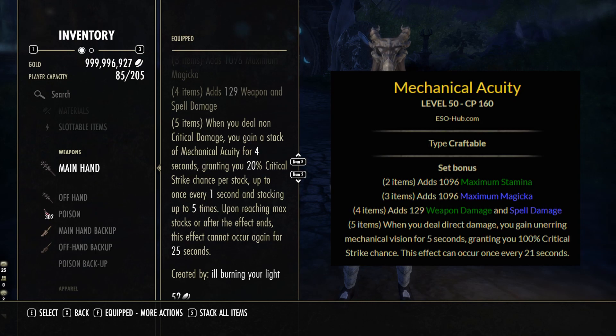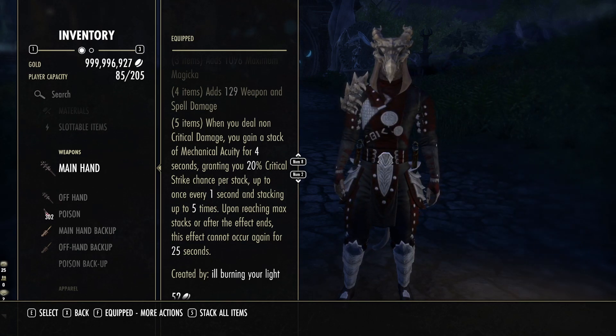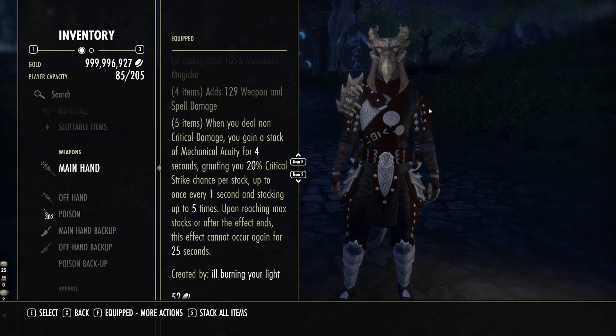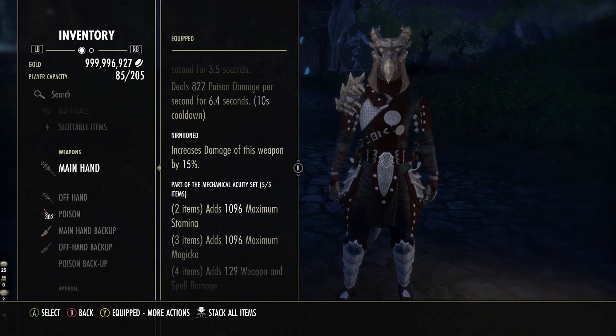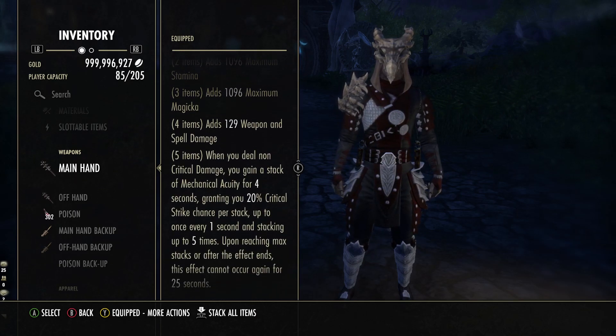The old mechanical acuity gave you unending mechanical vision for five seconds, granting 100% crit chance whenever you dealt direct damage, and this effect could occur once every 21 seconds. So it got a four second increase in downtime, and the stacks can fall off if you only deal critical damage — which is kind of a catch-22 because you want to deal non-critical damage to increase your stacks to get up to 100% crit chance, but the closer you get to 100%, the fewer chances you have to deal non-critical damage. So the higher you go, the harder it is to proc it, meaning getting that fourth or even fifth proc is still going to be rather difficult.